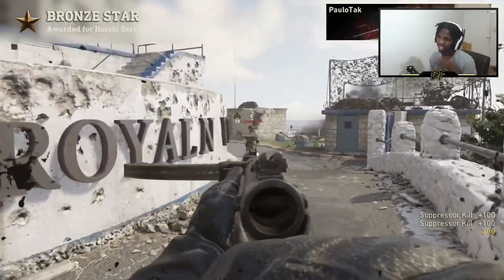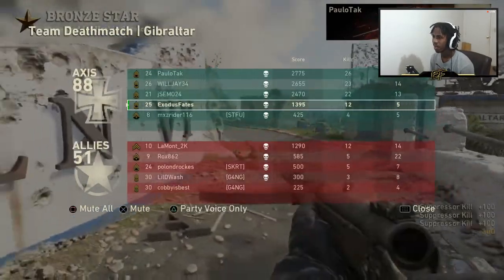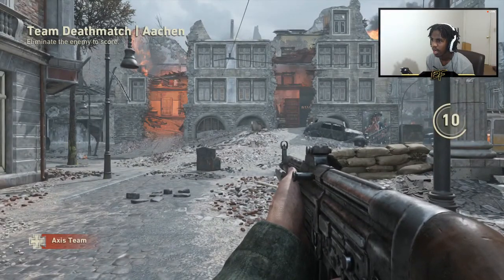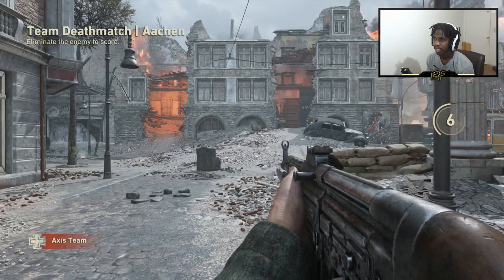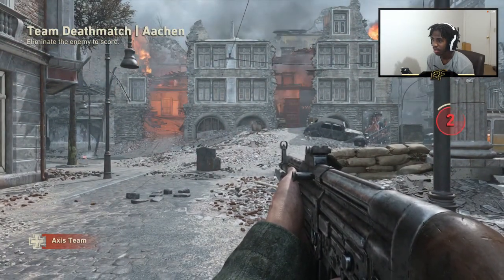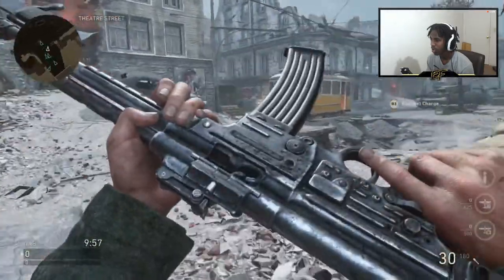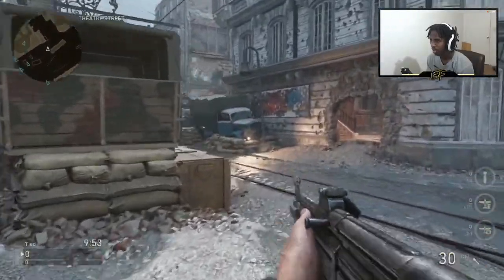That wasn't too big a gap — that was a good kill. Good job, polo tech. Alright guys, we got onto another map — this one is called Aachen, I don't even know how to pronounce it. This game is really loud. We're gonna use the STG since it's a bigger map. This is one of the new maps they added into the beta — we're gonna give it a shot.